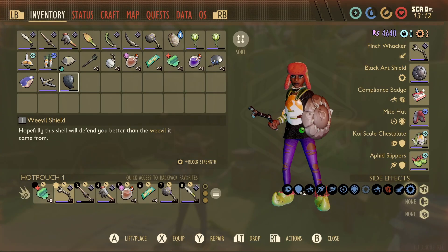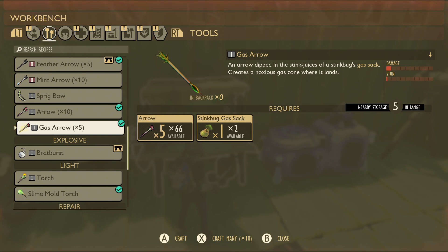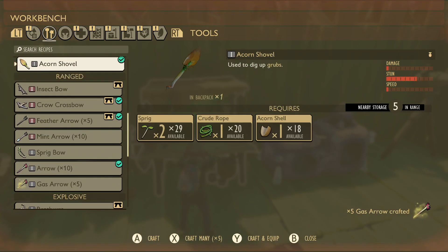Nice, nice little upgrade. Time to say goodbye with your shield, you've done us well, you've done us proud. We can make some gas arrows as well. I might try this a little bit, we'll try something a bit different with some of my stuff today.